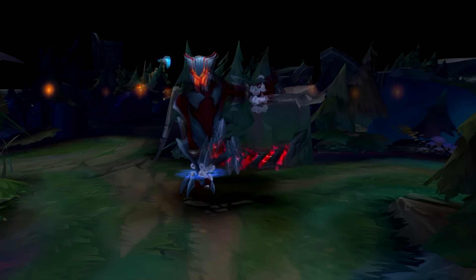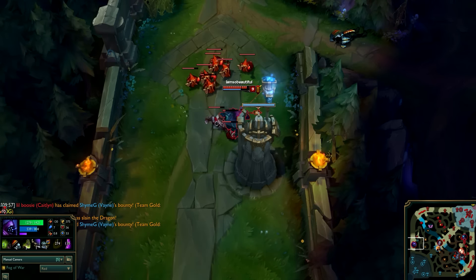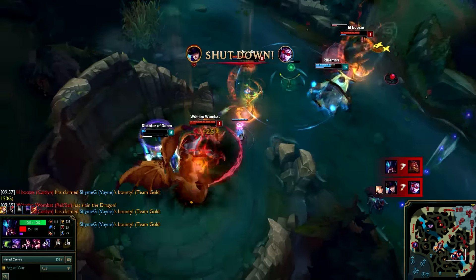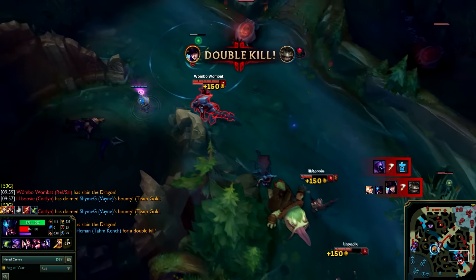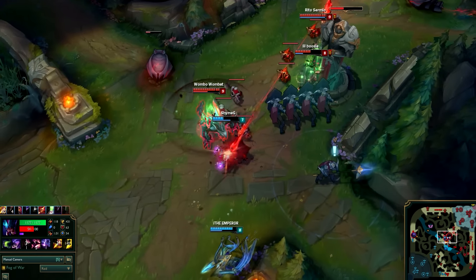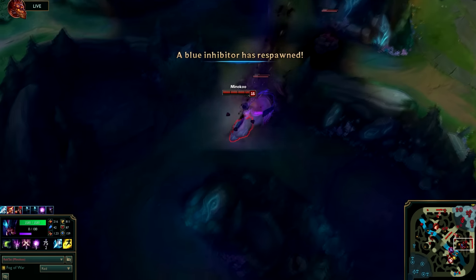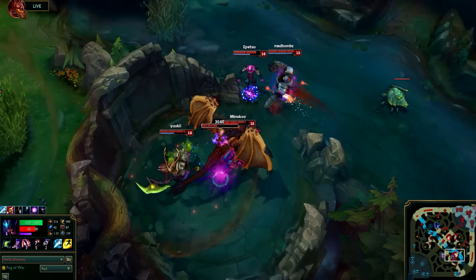Rek'Sai the Void Burrower is a powerful and mobile predator who suits the jungle of Summoner's Rift well. Clever use of her tunnels gives Rek'Sai phenomenal mobility through her jungle and into enemy territory. Her jungling is very smooth as her abilities have no mana cost — instead she generates fury that converts into health when burrowed. She clears camps easily with AOE damage from her first ability and Furious Bite when unburrowed. With Burrow, Rek'Sai goes underground, gains bonus movement speed, disables basic attacks, and gains a new set of abilities including Tremor Sense, which reveals moving units through the fog of war. When unburrowing she deals physical damage and knocks up enemies, which combined with tunnels works well when ganking lanes. Rek'Sai's ultimate Void Rush passively grants bonus attack speed and lets her burrow into a placed tunnel anywhere on the map at hyperspeed, making her a very interesting champion to play.